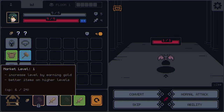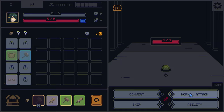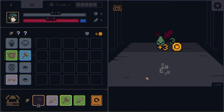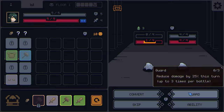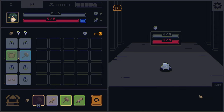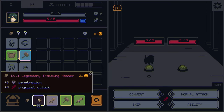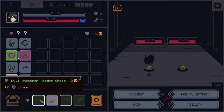This increases level by earning gold and gives better items on higher level ups. We can just continue to attack — each attack we do earns more and more money. Over here we have an ability called Toxify, and that changes depending on if we're attacking or defending. These armored guys have physical damage, four armor, and four health. If we just attack them we do six damage. We can guard and that will stop us from being attacked.